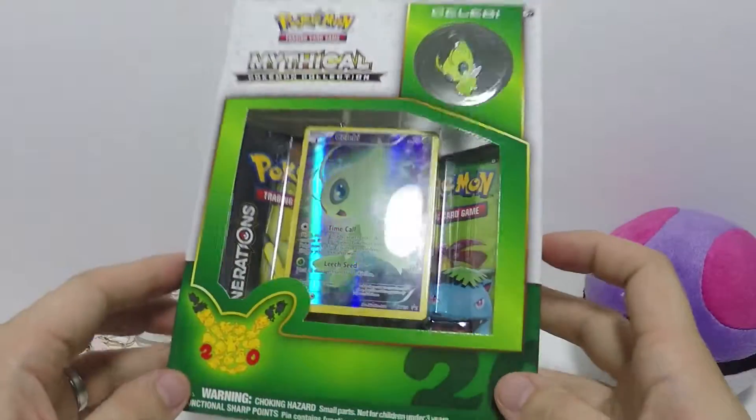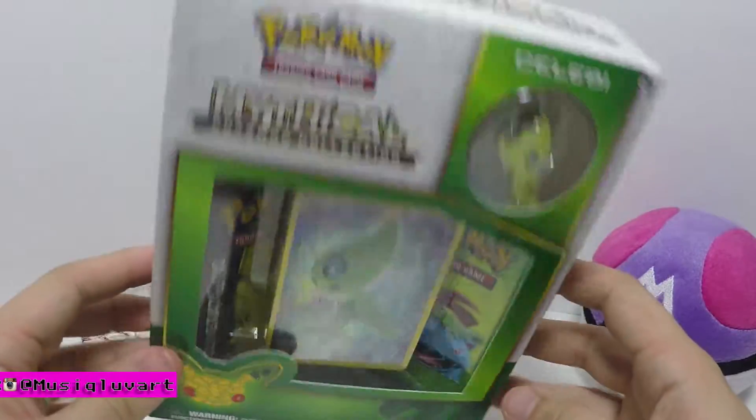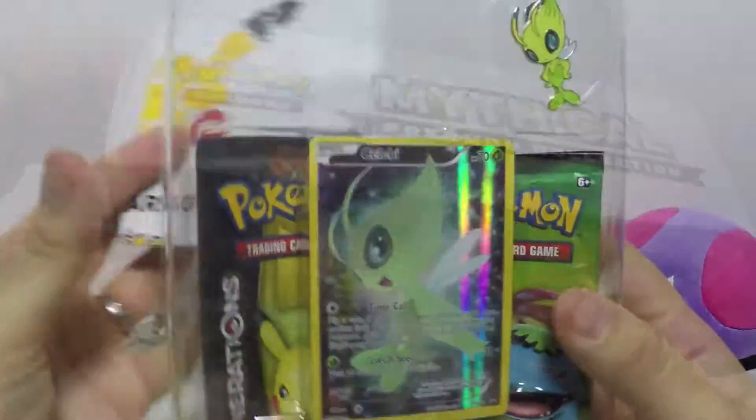What's up Super Ground Pounders, we're back with another Pokemon Trading Card Game Mythical Collection. This is box two, released in March of 2016, featuring Celebi. So we're gonna open it up to see what we got.